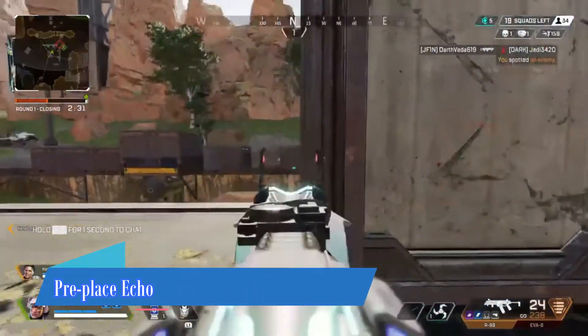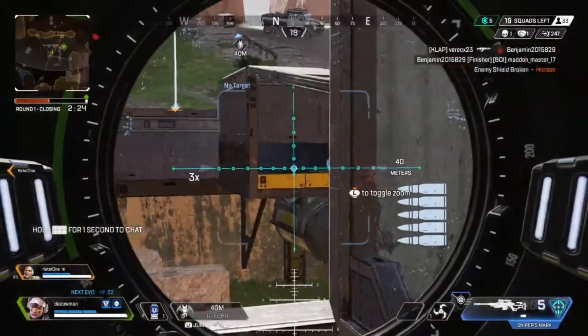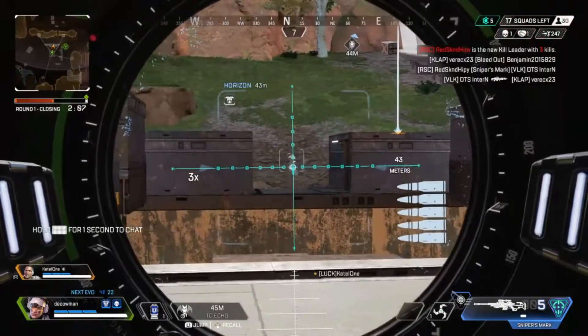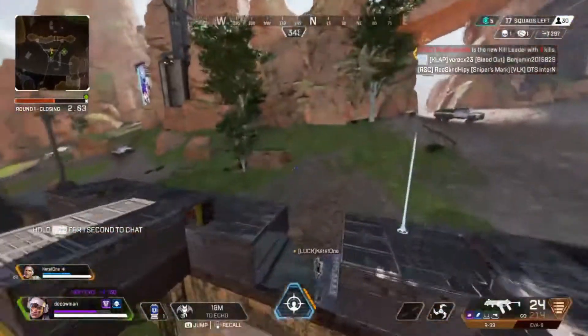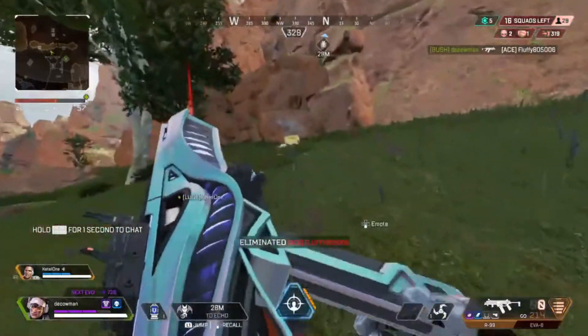Tip number four is that if you're in a mid to long range engagement or already in a fight, it's a good idea to pre-place echo where you would like her to be. If you get a shield crack, get somebody really low, or even knock someone, it's really good to jump on that opportunity and use echo the instant it happens — you can go in and try to finish off that player or wipe the rest of their squad.